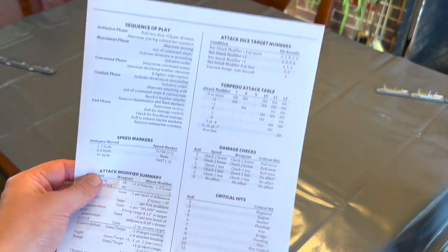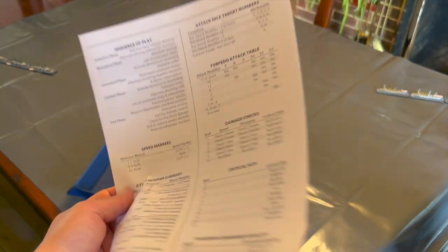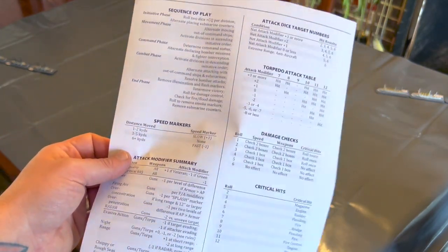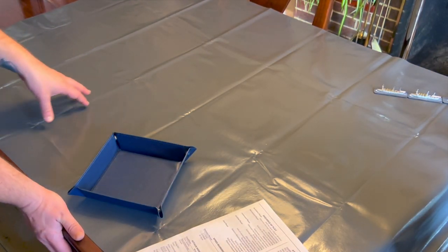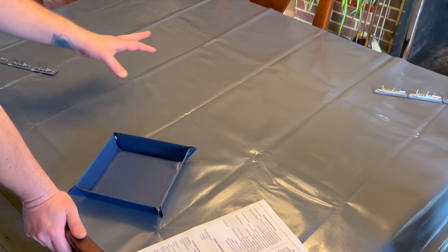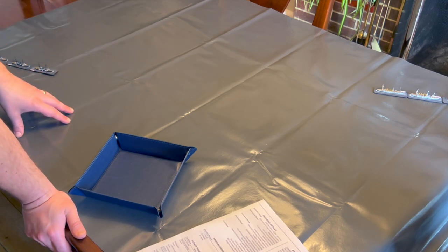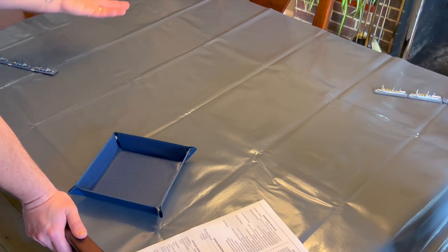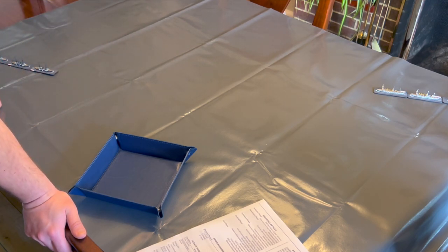The rules we're using are Grand Fleets. I'd love to show them but they're on my laptop, so this is the quick reference sheet — everything you need. Grand Fleets covers the age of battleships, roughly 1890 through to about 1950, focusing on cruisers, battleships, and dreadnoughts. Aircraft, submarines, torpedoes, and anti-aircraft weapons feature in the more advanced rules. Here we'll stick to relatively simple ship-to-ship combat with some torpedoes.